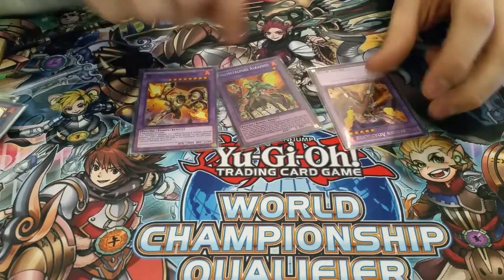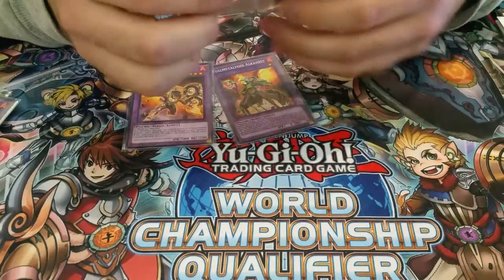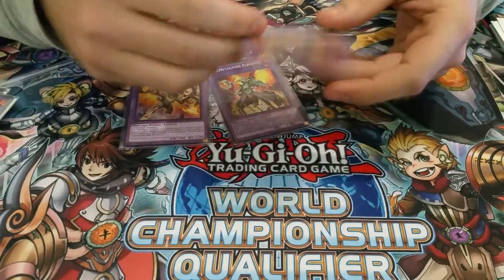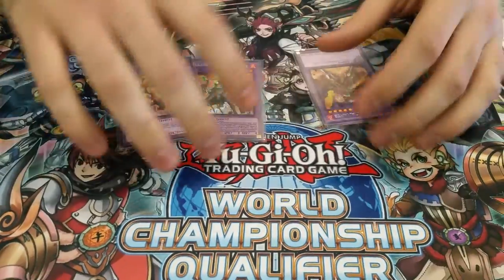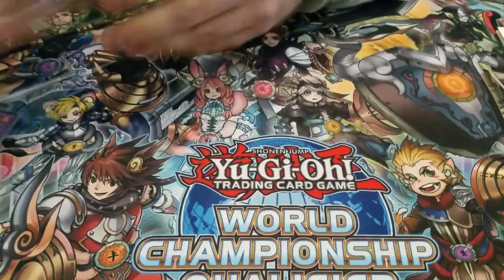So you can just make this and draw. Or if you're playing against someone who's sided in something like Flying Sea or Retaliating Sea — which you're not really gonna see anymore — you can just immediately fuse with that instead, to make this so you won't banish your fusion spell.